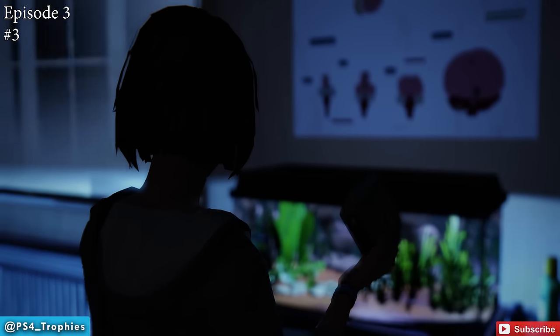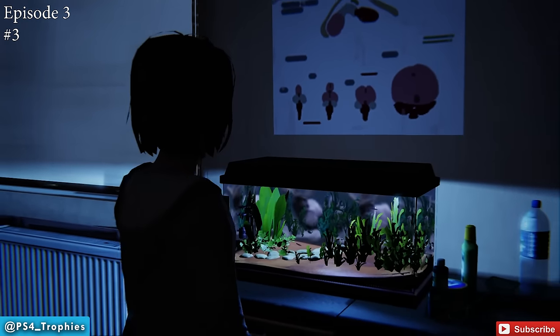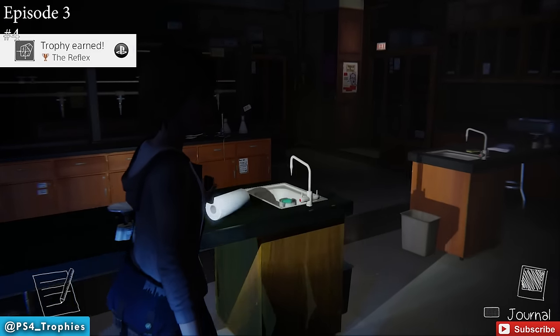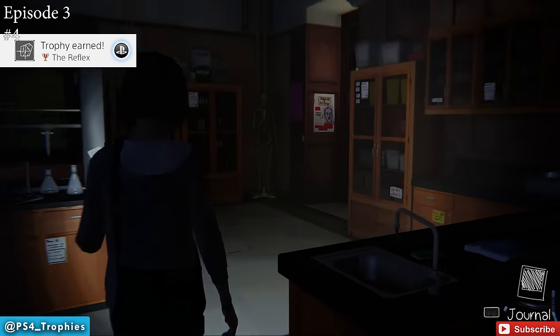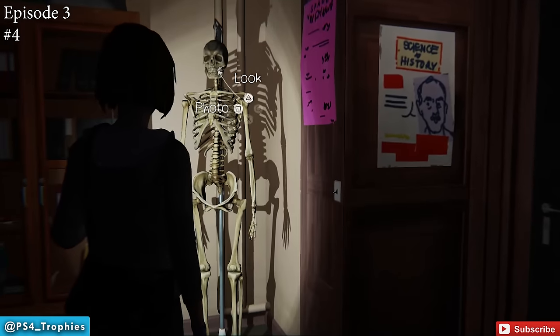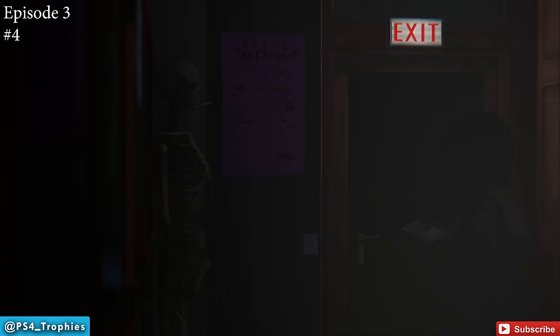The second optional photograph in the same lab: go find the skeleton by the back door — you'll see a cigarette in the skeleton's mouth. Just walk up to it and hit the option to take the photo. Very simple.